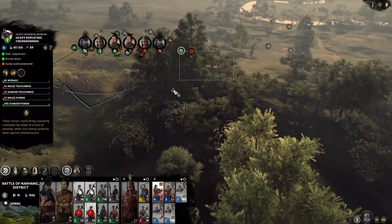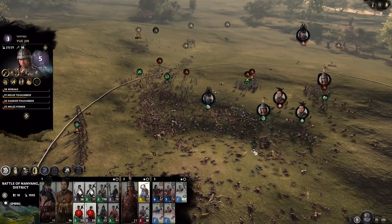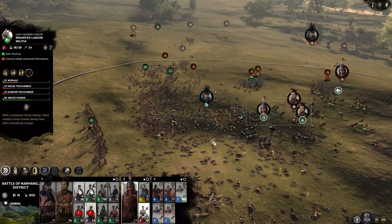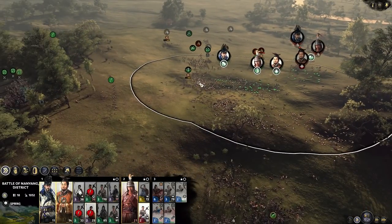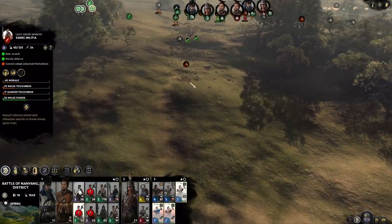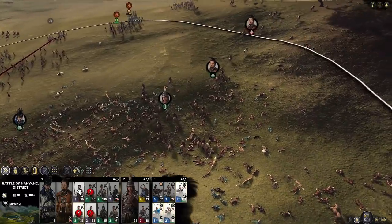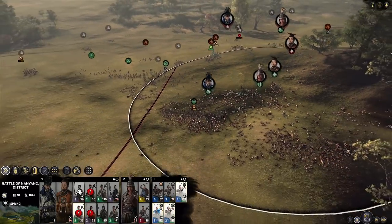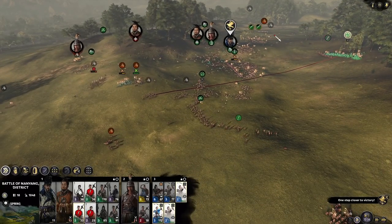We still haven't killed the sabre militia — we needed a cavalry attack to finish them off but I haven't done that yet. I need to take these guys. And now the archers seem to have managed to route the enemy center, which is excellent. He was already badly damaged in the center and now I think this is pretty much a full route — yeah, this is a full route.